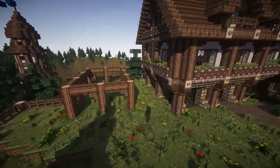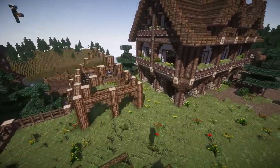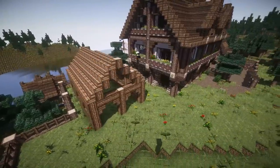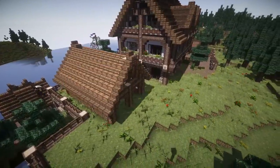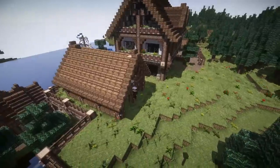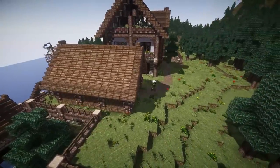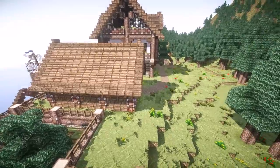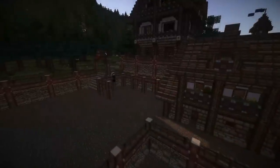One thing we really needed for the guests was actually somewhere where they can leave their horses. So I built a kind of stable. It's a really strong roofed one — quite big as well — and it's going to have all the hay and everything inside it. You can see me building a path to the inside and adding a little bit of extra detail on there.